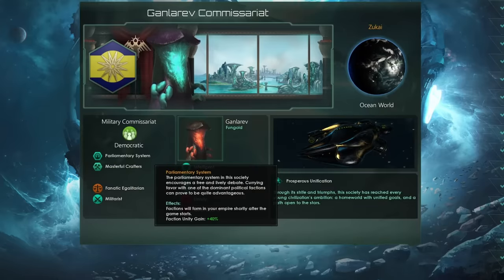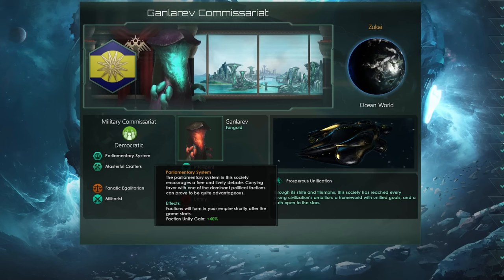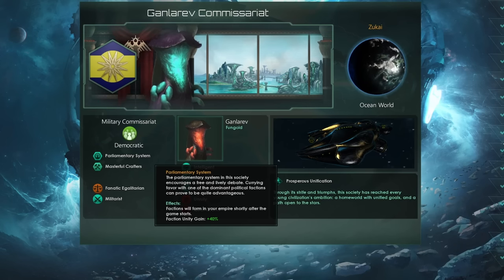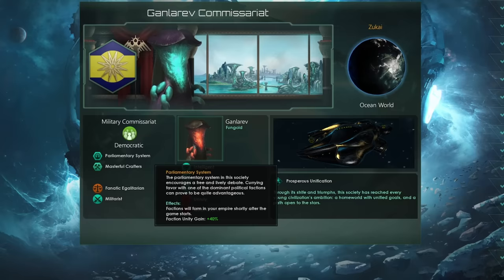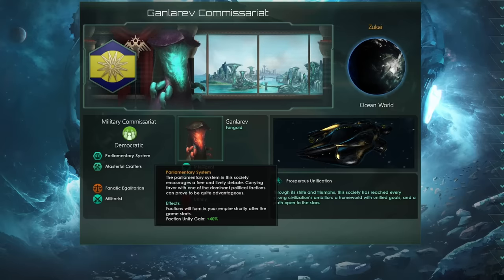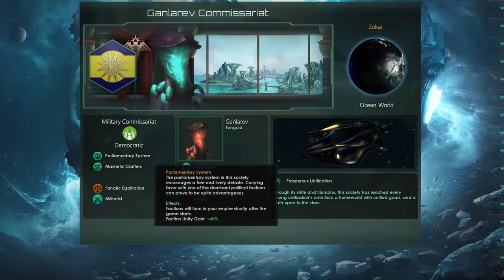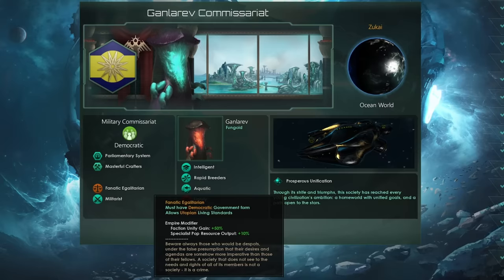Now we get to the core feature of this build — the thing that sets it apart — and that is the civic Parliamentary System. Parliamentary System has recently received an update. What it does is give all of your factions plus 40% of their unity gain. On top of that, factions will form in your empire very shortly after the game starts, usually in the first couple of months. We are going to be using this parliamentary system and faction system to maximize our output on all of our worlds and produce boatloads of unity. When we combine that with fanatic egalitarian to increase our faction unity gain by another 50%, it's going to get really crazy.